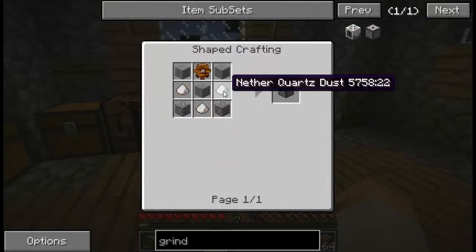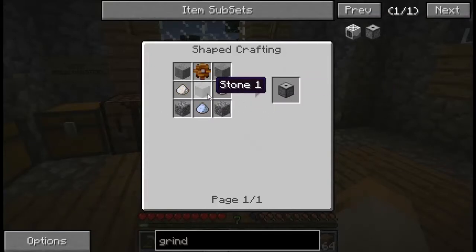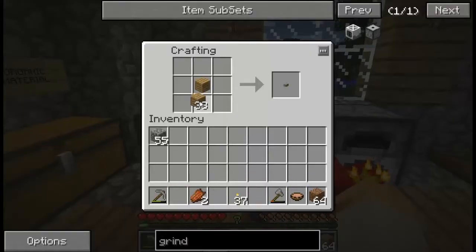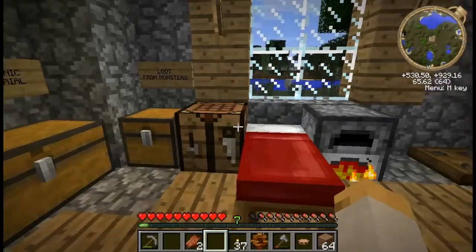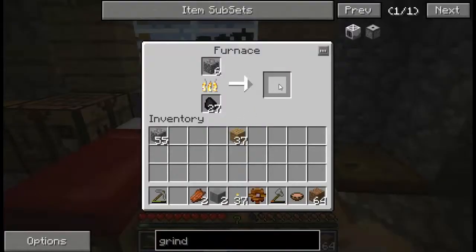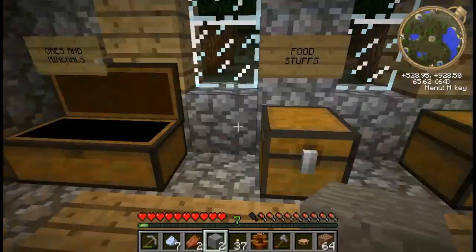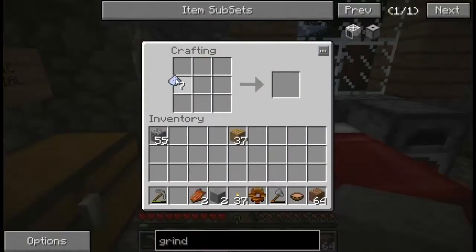Until you get a pulverizer, one of the best things you're going to do is build a grindstone — Control-O is right here. It takes three quartz dust, two cobble, three stone, and a wooden gear which is made like that. So let's get part of this done. We got the stone, we got everything else we need, now we just need the dust. Here we go.